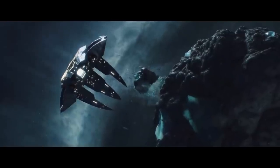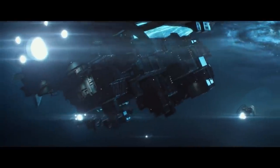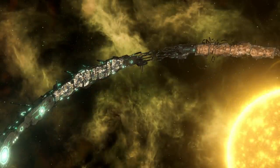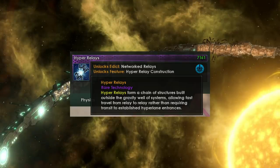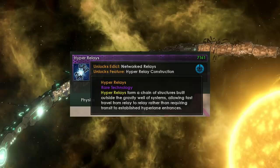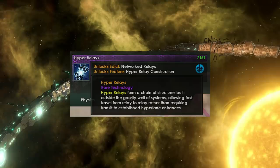Hyper-relays and their functions have been teased for quite a while by the devs. Now we've got some concrete information. Back in Dev Diary 243, they showed us concept art of the hyper-relays and told us they were going to be game-changing. Hyper-relays are a rare tier 2 technology that require the hyper-lane breach points technology and access to rare crystals in order to discover them. Once you have observed a functional hyper-relay in use by another empire, the technology will appear much more frequently. This should cause them to spread in a very pleasing manner across the galaxy.